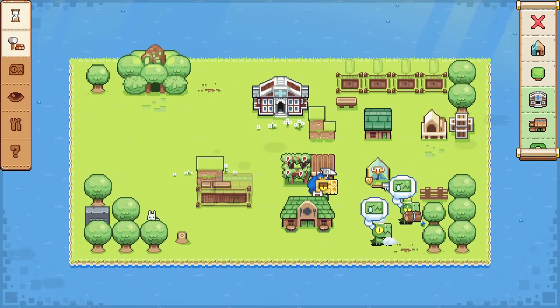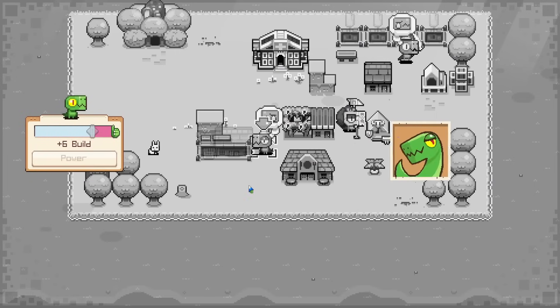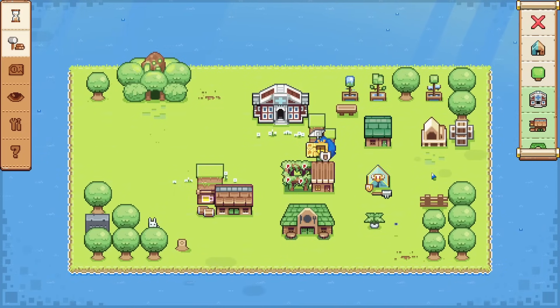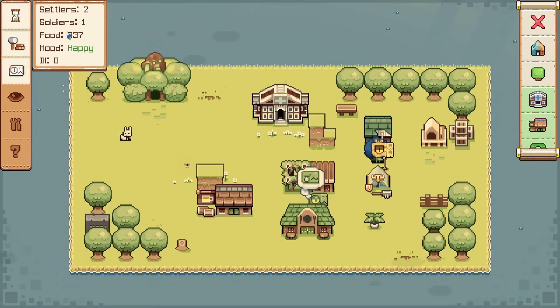I don't know why these two are lonely — they literally have each other. It must not be good if there's constant buildings to be made. So we'll try to get this one built up as soon as possible. Now that everything is done being built, we can go ahead and let them do their own thing. Thankfully there's a lot of food that gets made at once — jumps from 197 to 337, and then 477. That's very good.